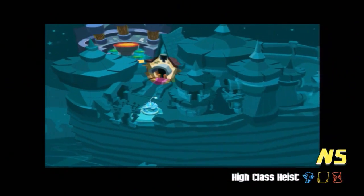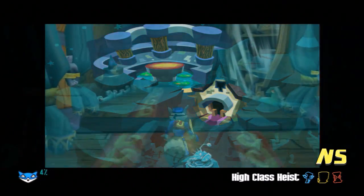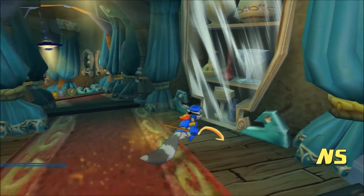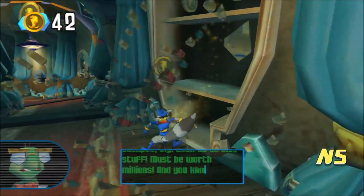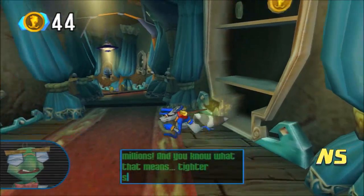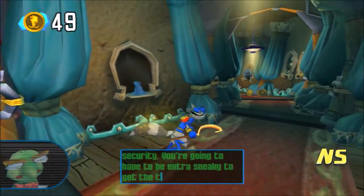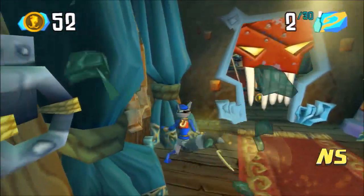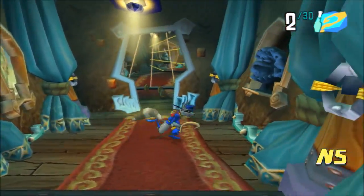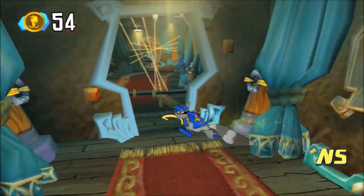Into a high-class heist we go. Oh, it looks like a casino. Not bad. Jackpot, Sly! Look at all this stuff! Must be worth millions! And you know what that means — tighter security. You're gonna have to be extra sneaky to get the treasure key here. Okay, fine by me. There's 30 of them this time. Not bad. I always need a challenge.